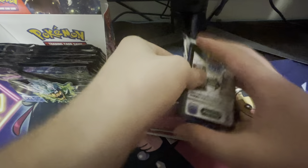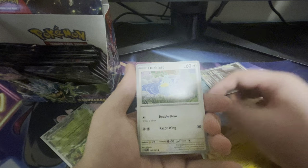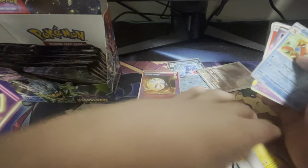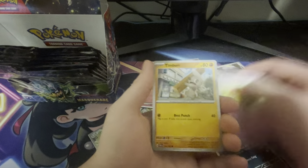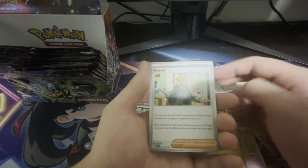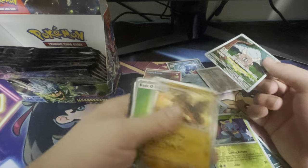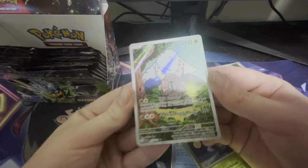On average there are two A-Spec cards per box, so I think we might be in for one more. Now we're just looking for a Full Art — we haven't gotten one yet. We have a Mightyena, Iron Bundle, Jamming Tower, Crawdaunt, and a Manaphy. This is quite a harsh box. All things considered, what, five pulls? Three of them were EXs? We are definitely 15-plus packs in. We have a Flabébé, Timber, Belly Bolt. I see a shine at the back — oh, we do have a Pinsir! That is actually a really nice Art Rare. I quite enjoy that artwork.